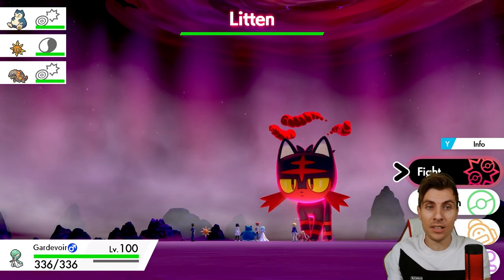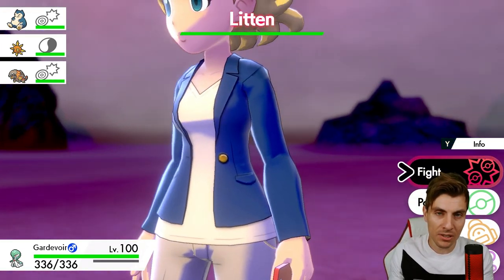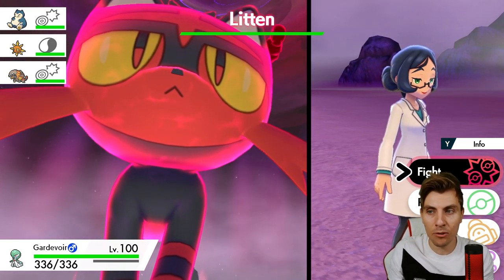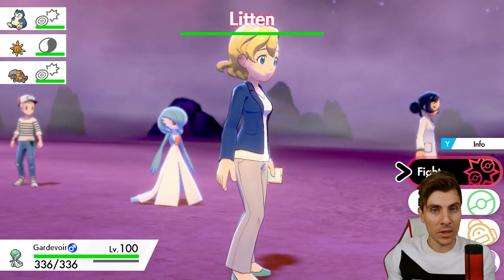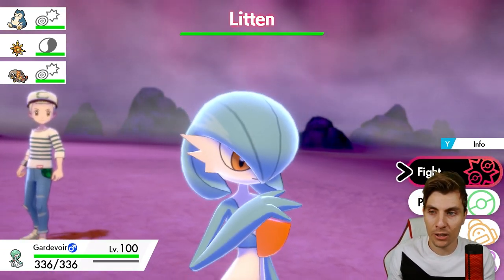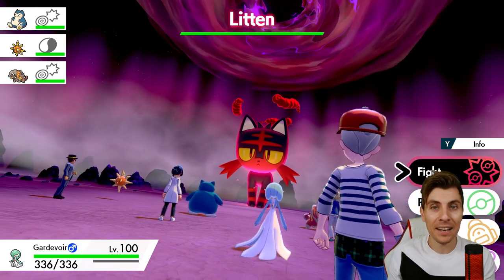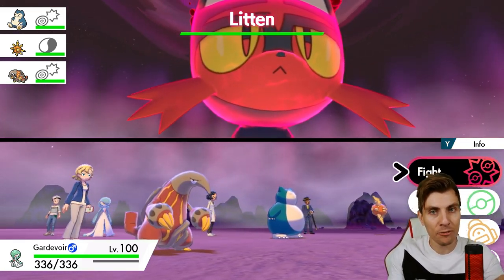That wraps up all the details for this event. You've got till Sunday evening to take advantage of this and get these Alolan starters while they're available in-game. It isn't a shiny event, but there is still the chance to get shinies at regular den rates. Friends, I hope you found this guide useful — let me know which Alola starter you're going after down in the comments, and whether you're hunting for hidden abilities. Thank you so much for tuning in, have a great rest of your day, and I'll catch you all for another episode very soon. Take care and bye!